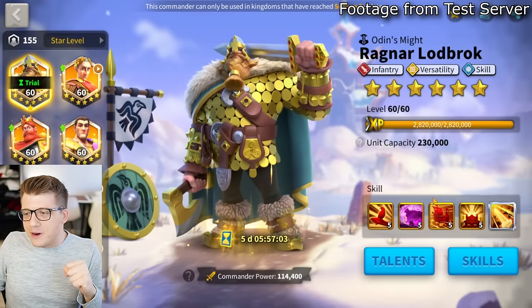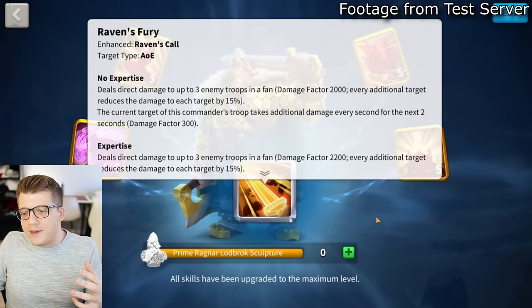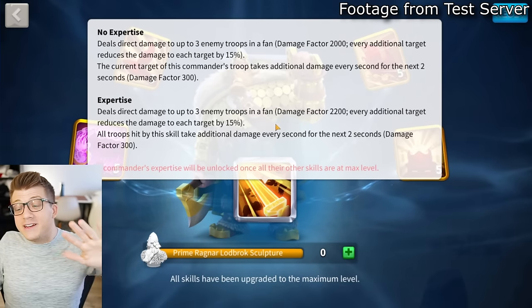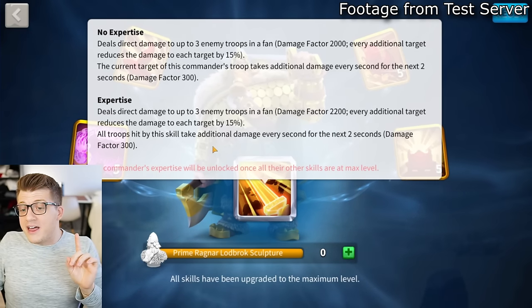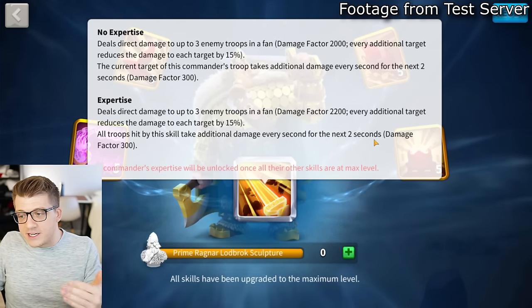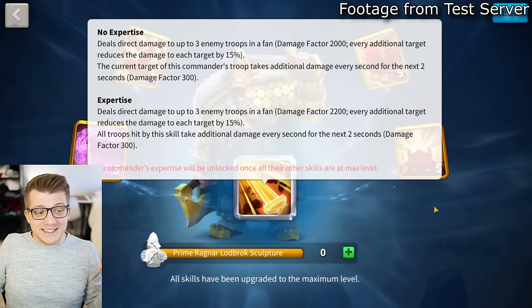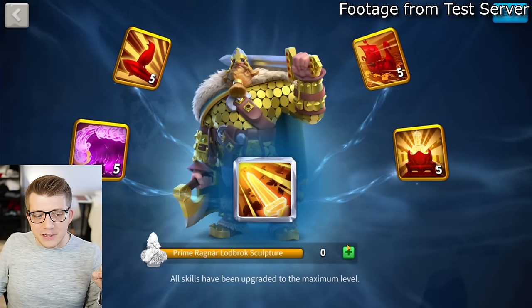This is a fully expertised Ragnar Prime. One thing I missed in my previous skills video: not only does the expertise increase the damage factor to 2200, but it also changes his damage over time from the current target to all troops hit by the skill for the next two seconds. That's a bonus 600 damage factor to up to three targets - 1800 bonus damage factor. Ragnar Prime is insane.